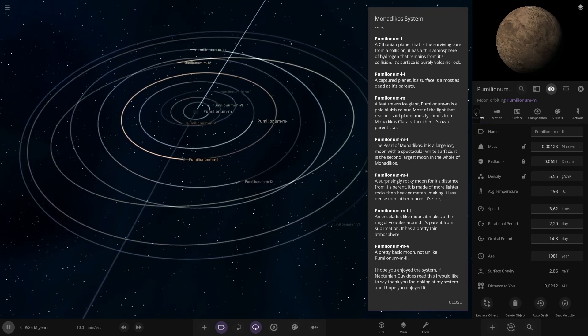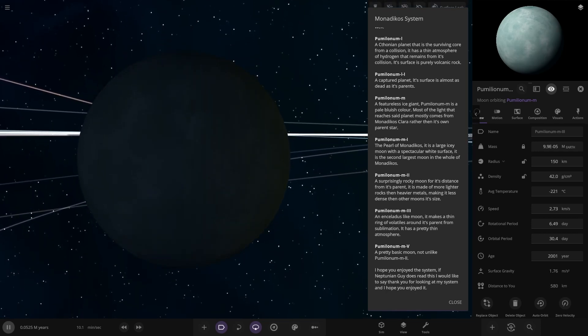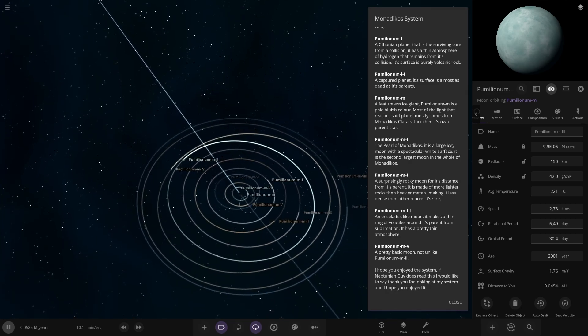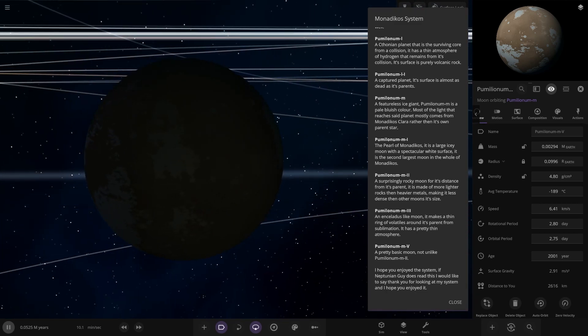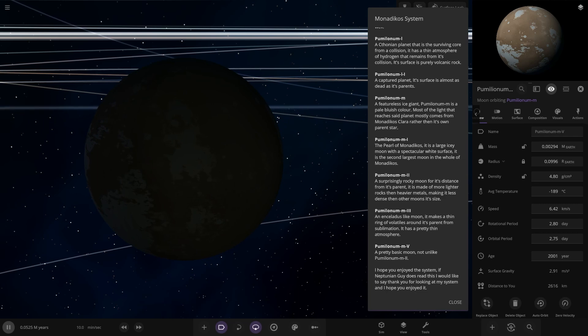And we have M3 as well over here. Instead of a slight moon, it has a thin ring of volatiles around its parent from some simulation. It has a pretty thin atmosphere. And then number 5, MV, is here - it's pretty much almost peak darkness at this point. A pretty basic moon, not like Polonium M2. I hope you enjoyed this system - a massive thank you for looking at my system.